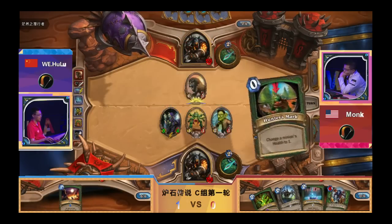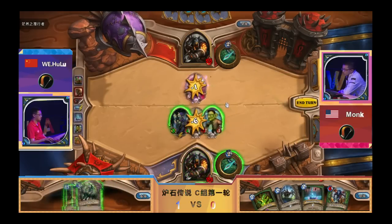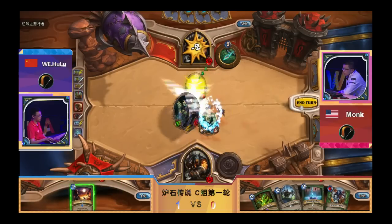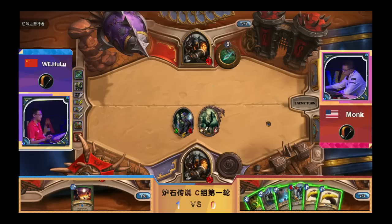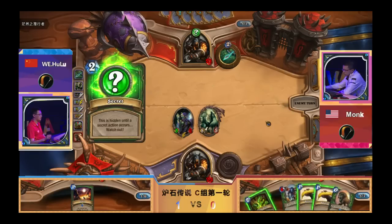If Hulu draws a second Highmane — wow. Do you trade here to get the Web Spinner draw? He draws Mukla — Mukla is fine, he will not trade so that's really okay. The main problem is that Monk has no board and has useless bananas. The main thing he can play are traps, which get Flared. This is why I don't like the Snake Trap — he just drew another Highmane. Freezing Trap is effective on both but not against Flare, and another Highmane would be better.